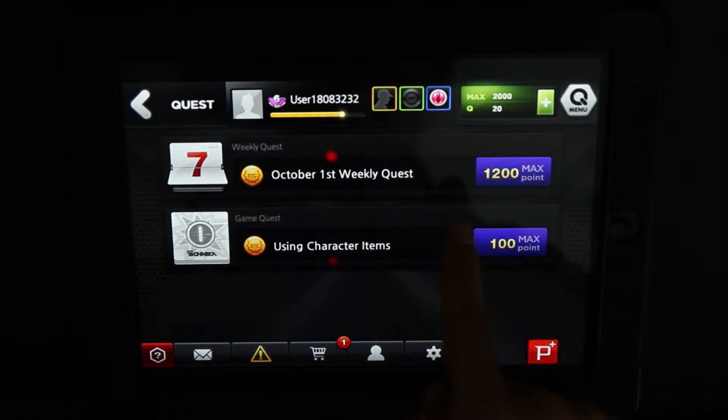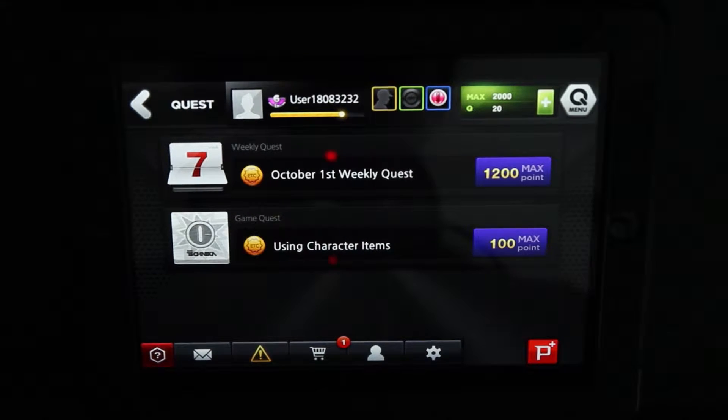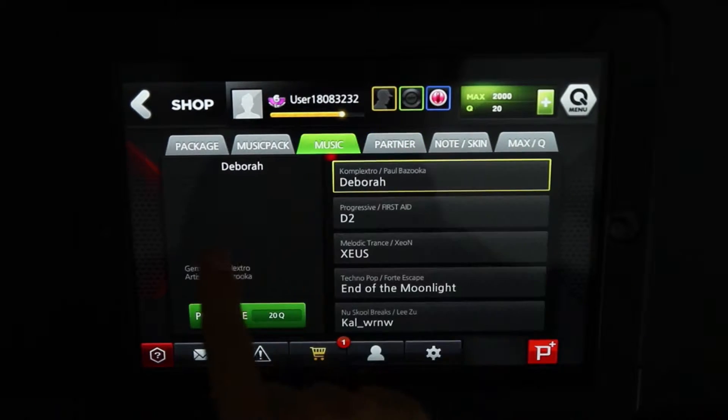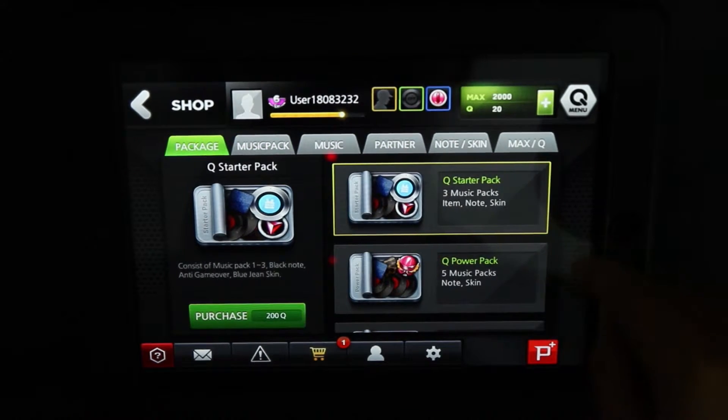You see these quests you can complete — these only give you max points: 1200 max points, 100 max points. So nothing for cue points. Note skins cost max points, but it seems everything good costs cue points.